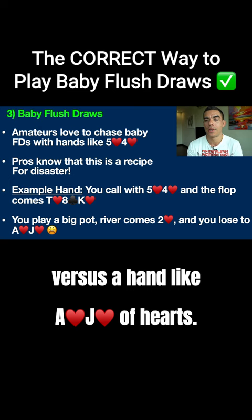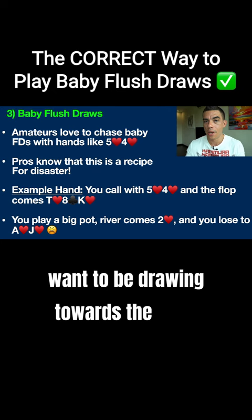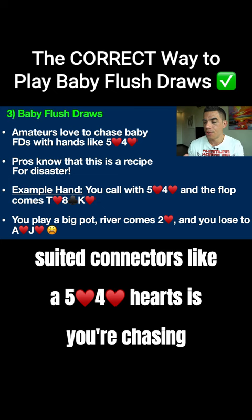The solution here is that you always want to be drawing towards the nuts. The biggest problem when you're playing small pseudo-connectors like 5-4 hearts is you're chasing like the 8th best flush. So you're just begging to get unlucky versus a higher flush.